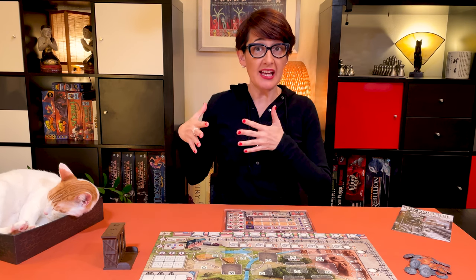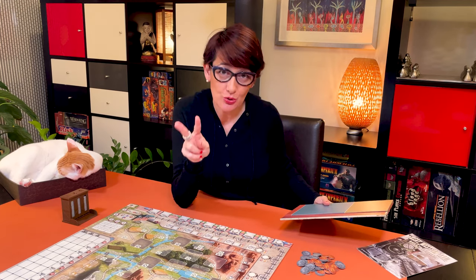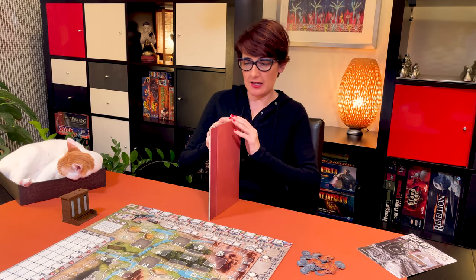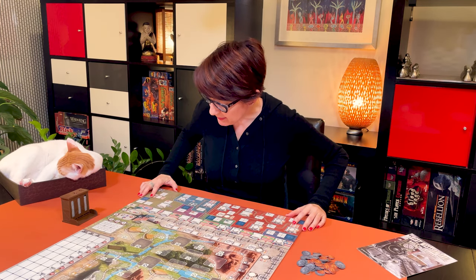The end of the game is still the same. Once enough cows have reached Kansas City, it triggers the end of the game and we count the points. To set up the expansion, stop at phase 2 of the setup. Then take the extension board and place it on top of the base game like this.